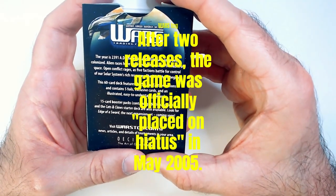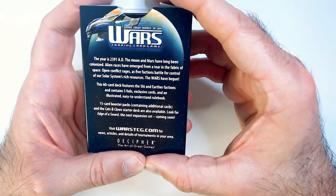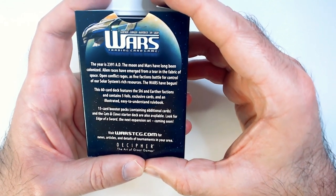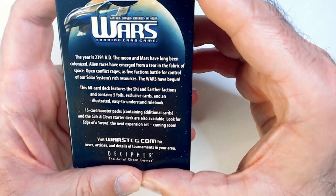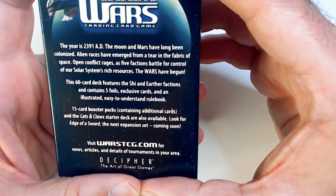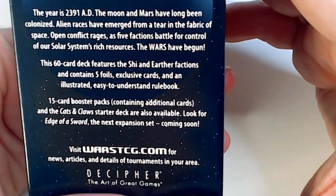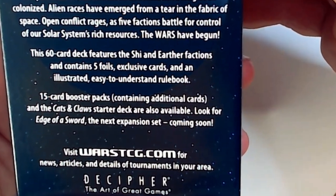Let's check out these starter cards. The lore reads: it's 2391 AD. The moon and Mars have long been colonized and races emerged from a tear in the fabric of space. Open conflict rages. Five factions battle for control of the solar system. The wars have begun.